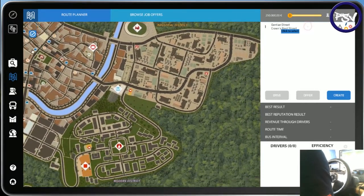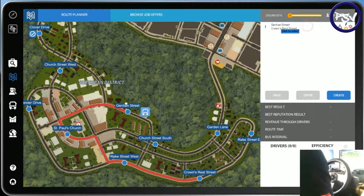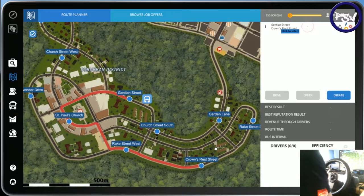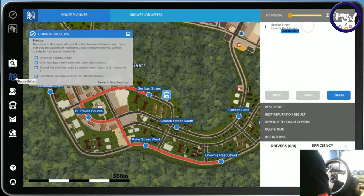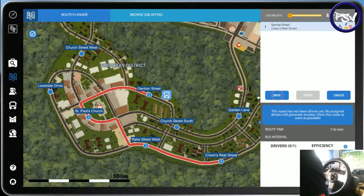So we're just going to minimise this and show you here. This is the whole map — you can see it's a very, very big distance, but you only start off with selected routes that you can do. We have got our first route: General Street, St. Paul's Church, Rank Street West, Crownrest Street. These are the ones we're going to be doing first. If I click on here, we've only got one bus. This is flashing just because we're on a new account — it does give you a bit of guidelines even if you skip the tutorial.